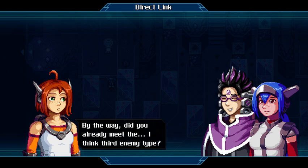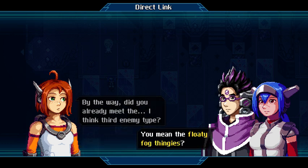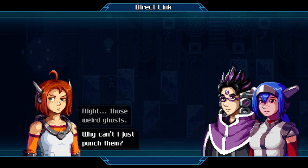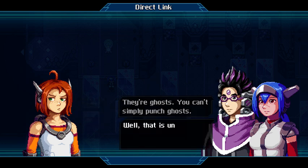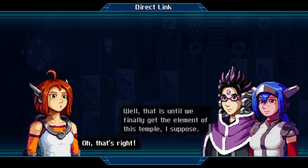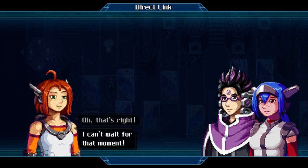By the way, did you already meet the third enemy type? You mean the floaty fog thingies? Yep, those weird ghosts. Why can't I just punch them? They're ghosts — you can't simply punch ghosts. Well, that is until we finally get the element of this temple, I suppose. Oh right, I can't wait for that moment. We're probably almost there.